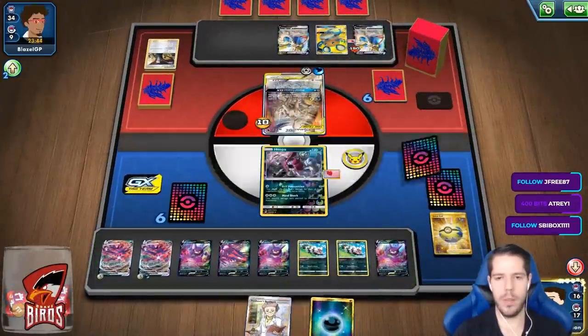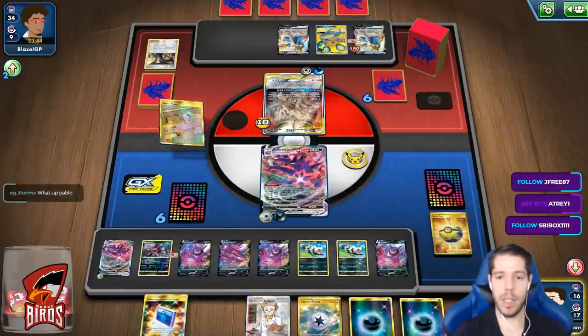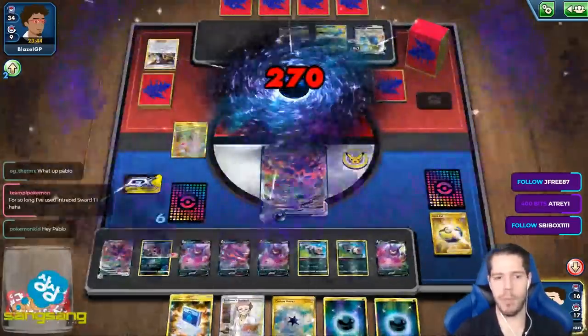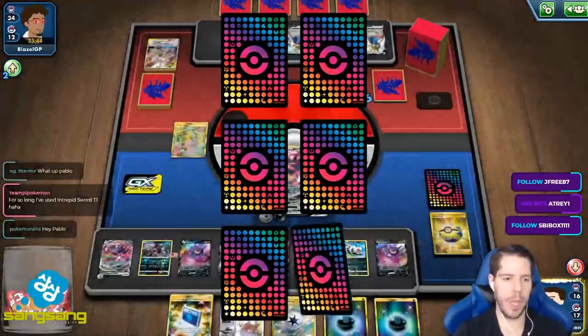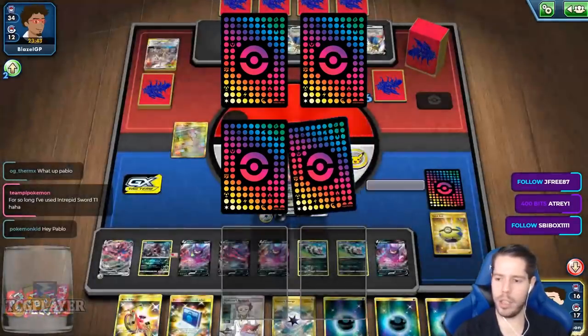And there's my full bench. I even get a Power Plant — let's not misclick, Paolo, because I'm very prone to doing that today. And then boom! Hello, OG Term and Pokémon Kid, thanks so much for being here. Just playing some Darkness Ablaze Eternatus.